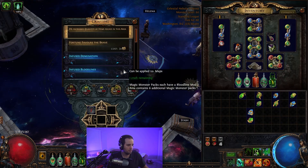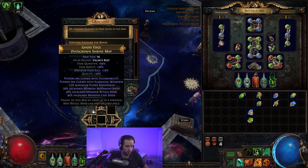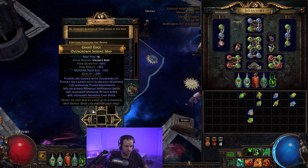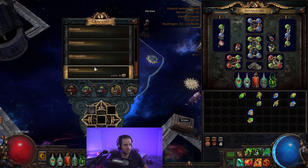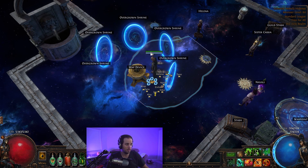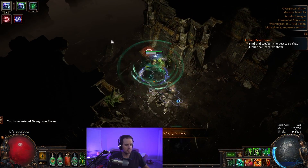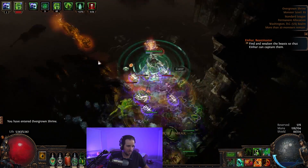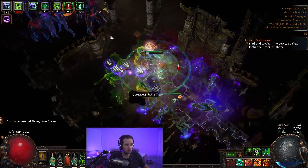So we're gonna do a tier 16 map — this is going to be a tier 16 Overgrown Shrine. It's got Vulnerability, Elemental Weakness, Negative Max Res, Monsters Move, Attack and Cast Faster. We're on tier 16 at Awakener level 8. We're also going to be running this as a Legion map and put Einhar on there, so you get an idea of how the build actually plays. The main way this build works is we cast Unleash Blade Vortex, which casts multiple Blade Vortexes at a time, and we stack Poison Damage through Blade Vortex.